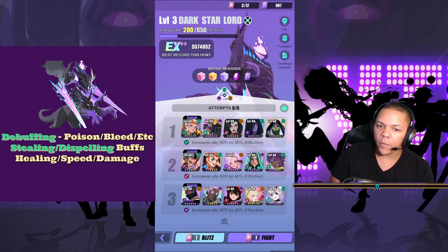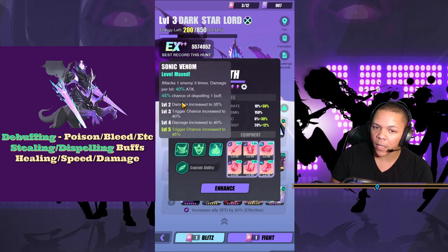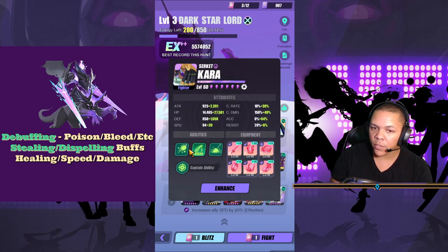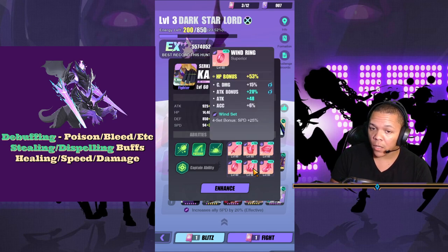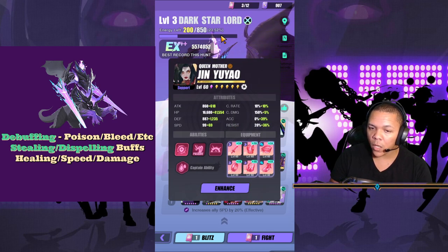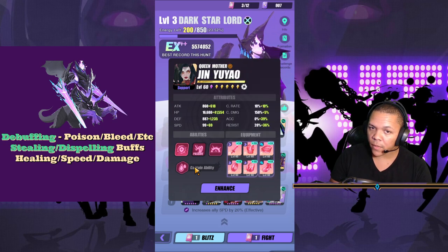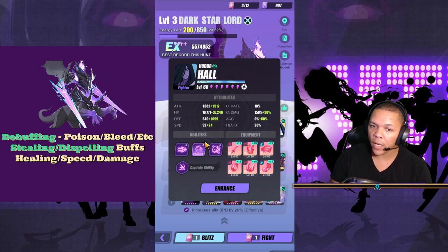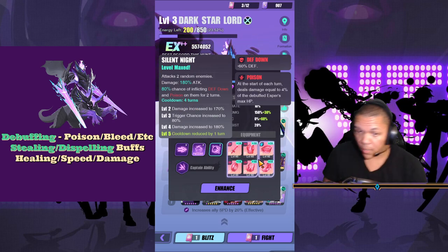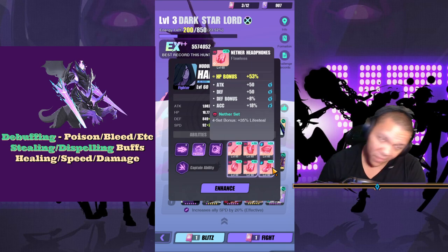I'll explain everyone as I click on them. We have Meredith — HP, HP, Speed — she's for the healing, the speed, and dispelling. Plus she has a speed captain ability, so she's clutch. Cara — hit or miss, but she applies more debuffs and that's all that really matters. We have Dis — you can build her on anything as long as her accuracy is high enough, I have around 60. She's going to dispel the debuffs that get put on us. Paul — he's going to apply poison, and at level 3 he also has defense down, which is cool.